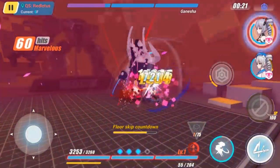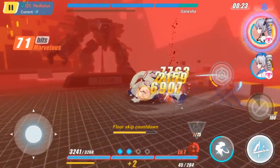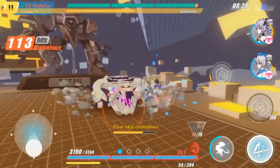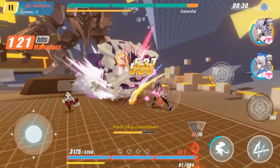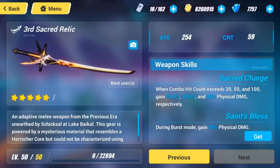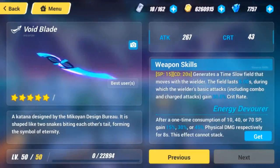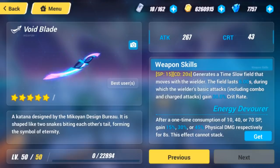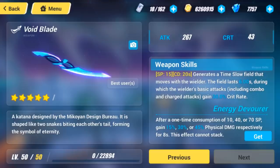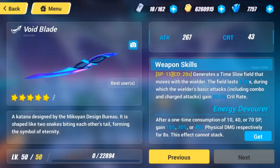When equipping both Valkyrie Bladestrike and Striker Fulminata, physical damage equipment that gets stronger with every hit are most suitable. With their ability to gain combo hits quickly and their reliance on burst mode, the third Sacred Relic is a perfect fit. Combo Keeper also comes in handy when using such a weapon. Void Blade also makes a decent option — it's generally a great katana for any physical DPS katana wielder. Its active skill generates a time-slow field that helps keep enemies from getting out of range, and provides a 30% critical rate bonus. Unfortunately, the passive ability cannot be optimally utilized due to the nature of the burst mode activation, where only a small amount of SP is consumed upon activation.